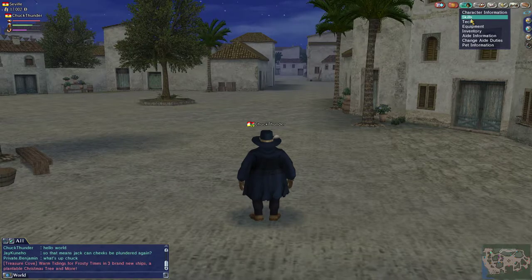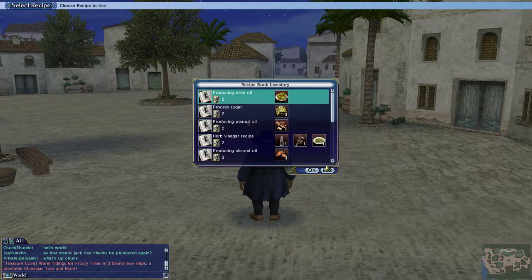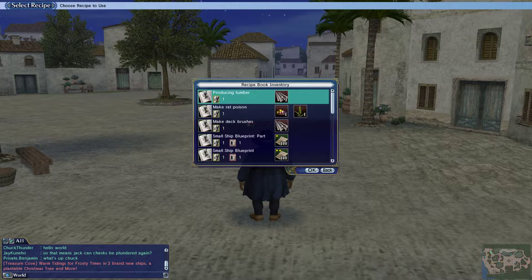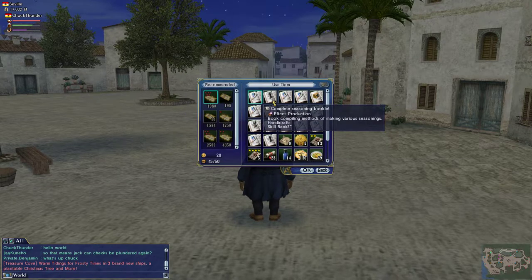Just to kind of recap what I have been doing — let's go to my seasoning books. Just as a recap to everybody, once I got to level 2, which for me was easy because I already had a plus 1 item, I processed lumber from Les Palmas — picked up wood there and processed wood into lumber until I hit level 2, which was really fast.